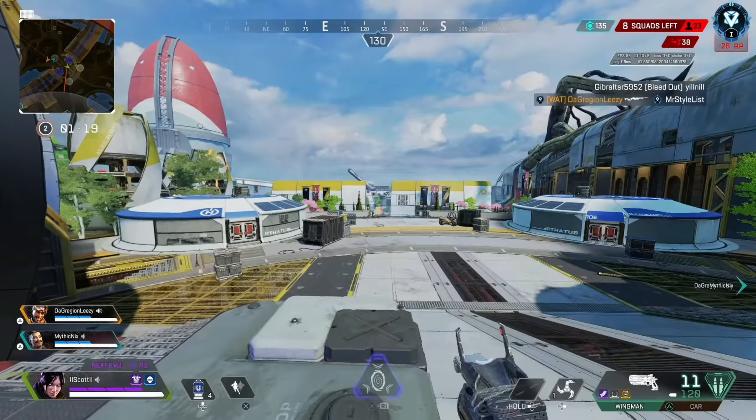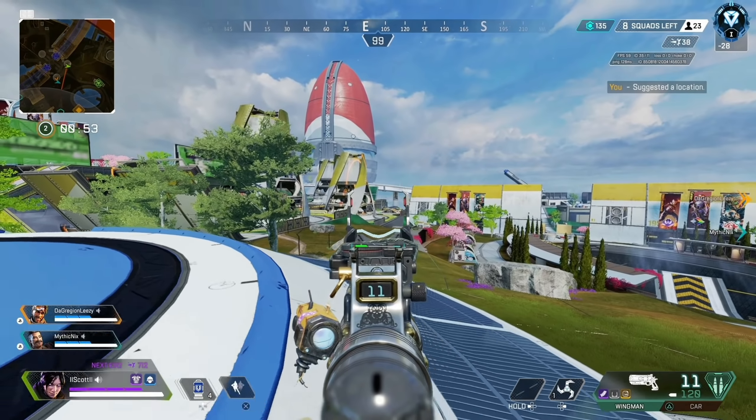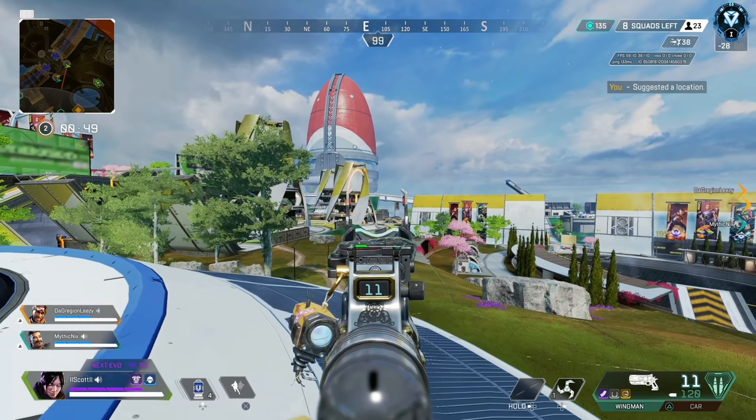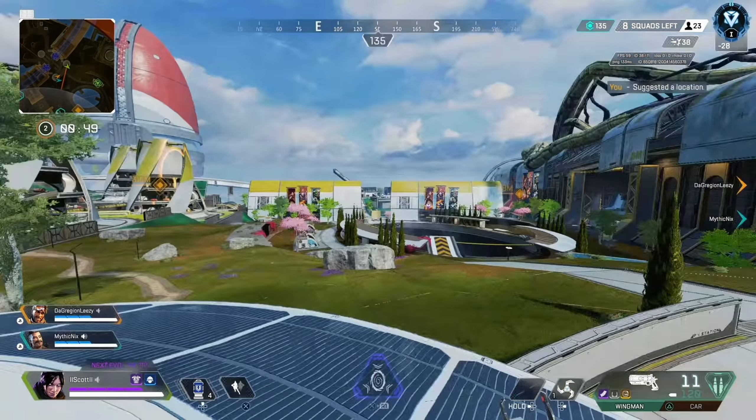We avoided that fight and carried on rotating as normal. This was a pretty good game and by Ring 2 there were already only 8 squads left, which is kind of low especially in Diamond lobbies. The plan here is just waiting for the ring to come in — we don't know where it's going or where to best position ourselves.